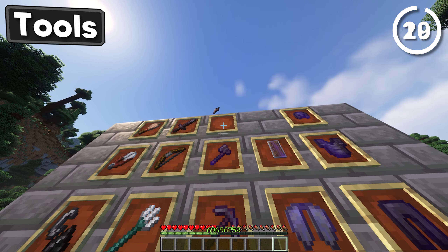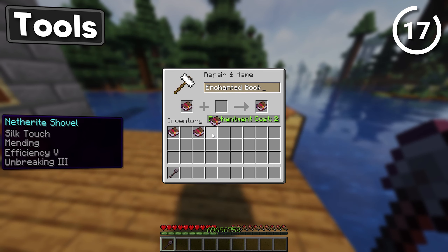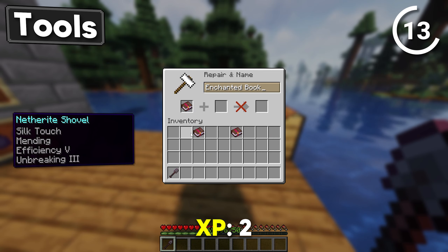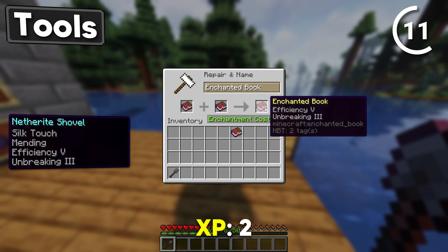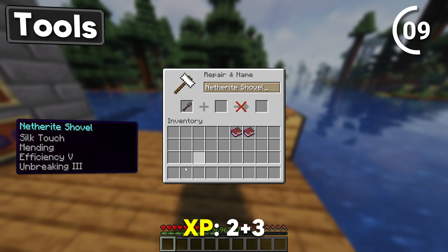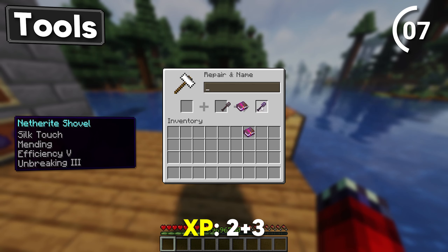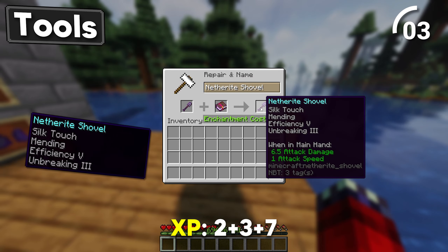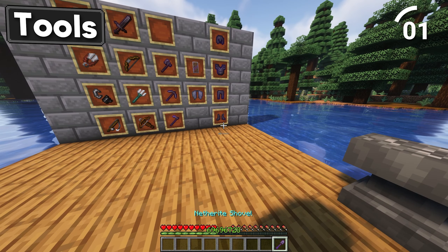Now before you dig yourself a bigger hole — combine Silk Touch and Mending together. Combine the Efficiency 5 book with Unbreaking 3. Then add the shovel and book 1 together, and the shovel with book 2. Now that's an OP spade.